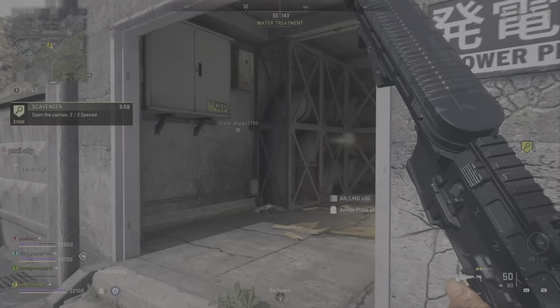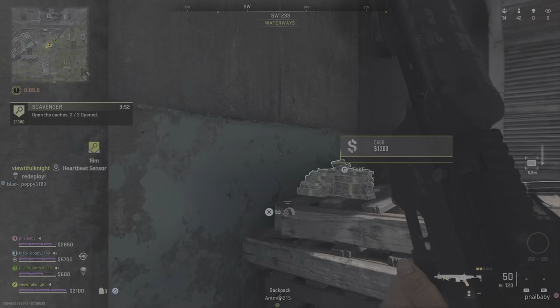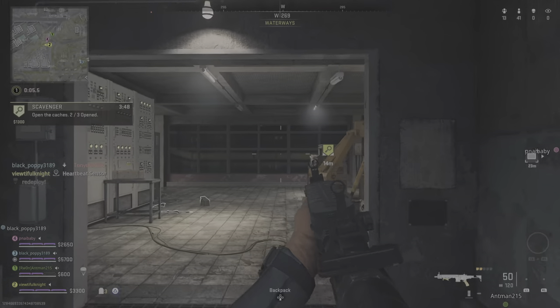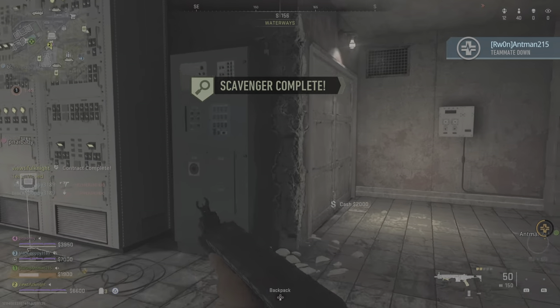Hostile dropping into the area — watch the skies. Your squad mate's back on station, good work. Heart speed sensor here. One supply box secured — contract complete. You've got gas moving in.